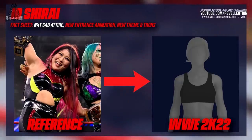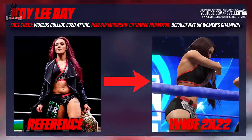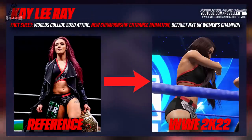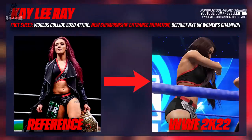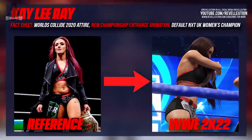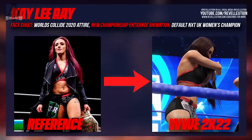Speaking of Io Shirai, we have her Dusty Road Classic tag team partner Kay Lee Ray, as she makes her WWE 2K debut. Kay Lee Ray can be seen sporting her Worlds Collide 2020 attire, which was revealed in the Hit List trailer, and comes with the NXT UK Women's Championship. When holding the title, Kay Lee Ray has her very own custom Women's Championship entrance, which will look awesome on any custom superstar.